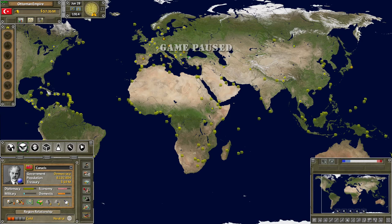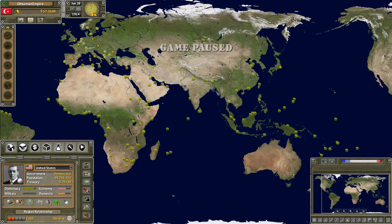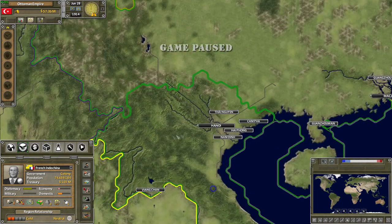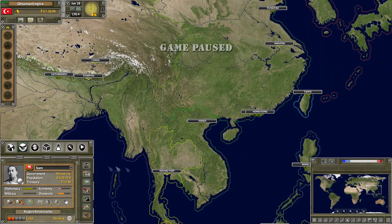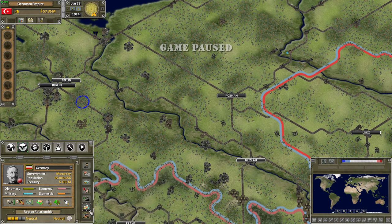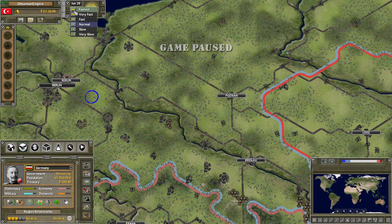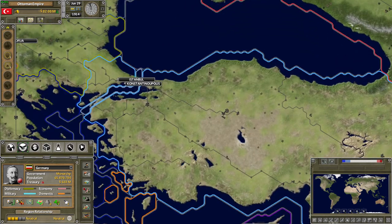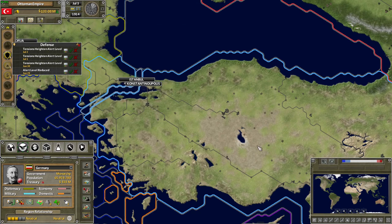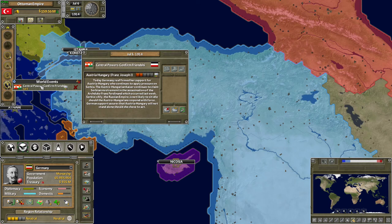I don't really see a big deal with that. My only concern is that in Supreme Ruler Ultimate it would get very slow depending on how far you go and how much you build. I wonder if that's improved. Another thing I didn't get to find out is how far the tech tree goes — does it go all the way through World War Two, the Cold War, and so forth, just like Ultimate? Is there going to be an interconnection between the two?